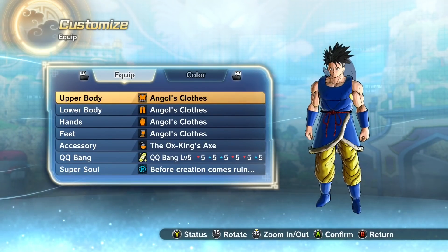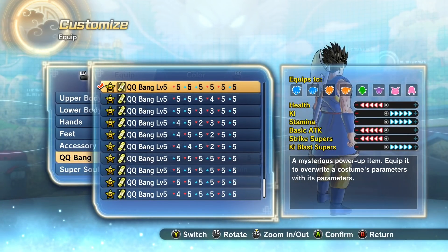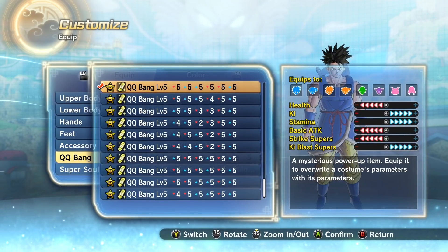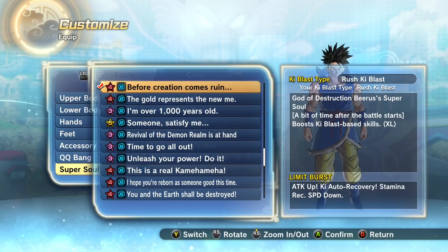Here's the combo he told me to use. For the equipment, I'm just gonna be wearing Angol's outfit — nothing too crazy, equipment doesn't really matter. Here's the Kiku Bang: a plus five in Ki Blast Supers, plus five in Ki and Stamina — your basic Kiku Bang. A lot of people ask how I made it: I used two of Beerus' outfit and then a Sensei Bean Sprout. That's basically Beerus' outfit — if you wear his outfit you'll get the same stats.